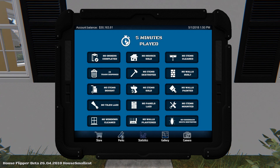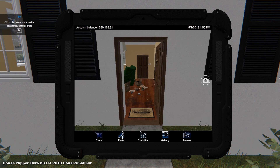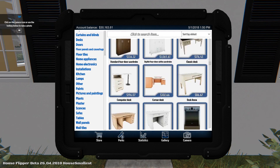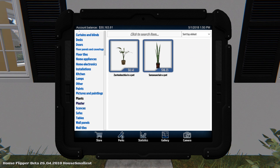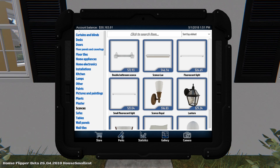We have a brand new stats window, no gallery of course, the camera store — look at all this new stuff, guys. Plaster, all these items — look at this, double bathroom. Isn't that amazing?